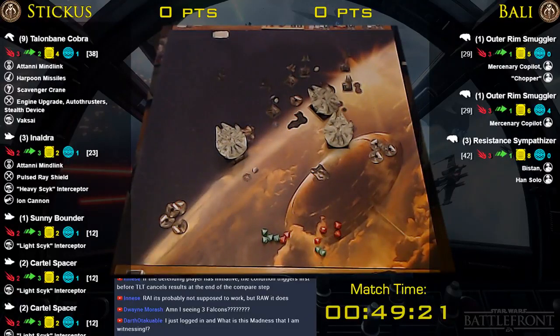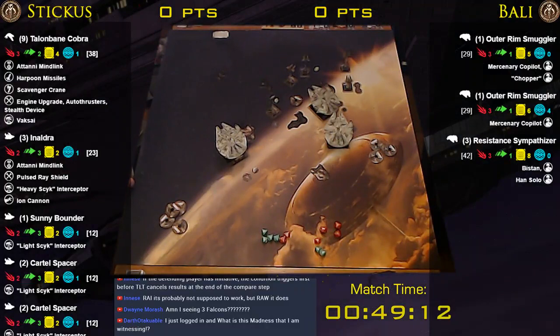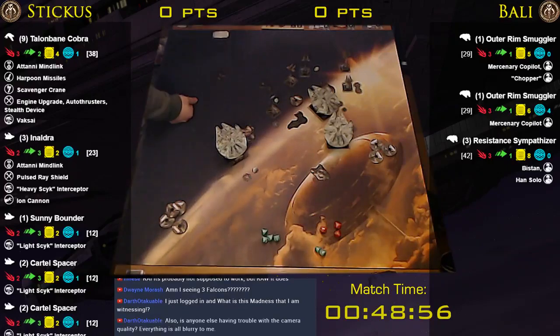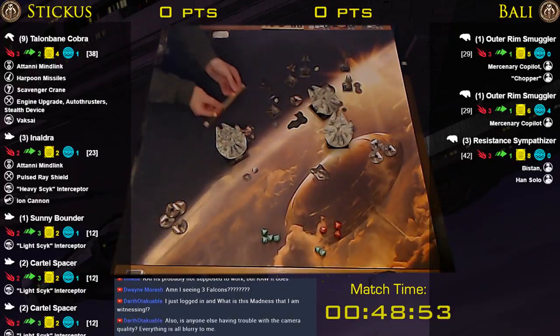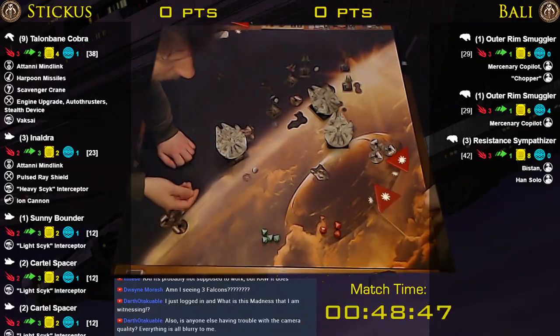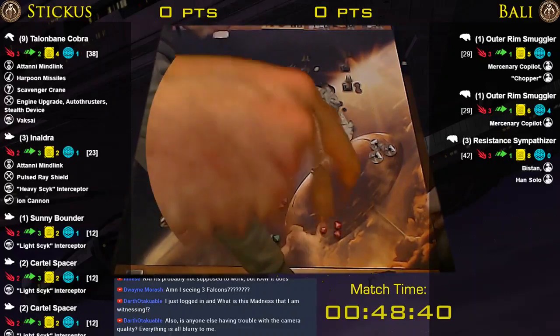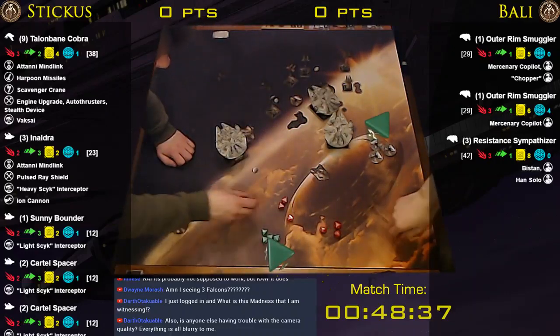Talonbane is range two obstructed — three dice. I'll spend the target lock to re-roll the focus into a blank. Yeah, I blank. And you take two. And Inaldra has range three obstructed — was hoping to get another shot on that guy. Three dice — one hit. Should've taken that focus. I take it anyway — take an ion and a damage.